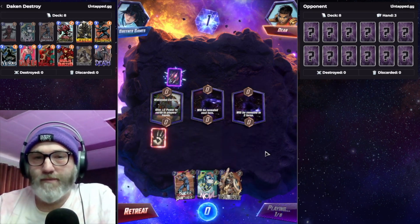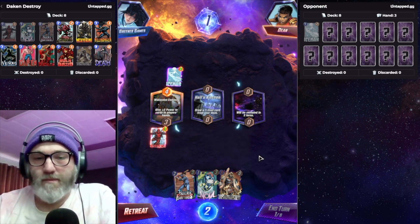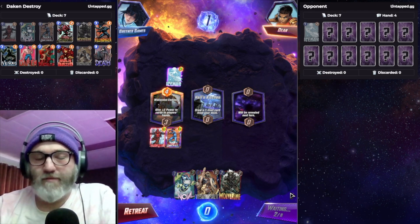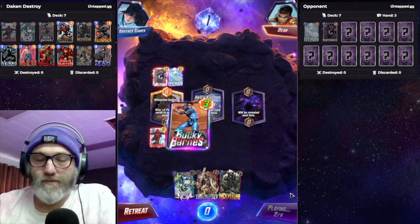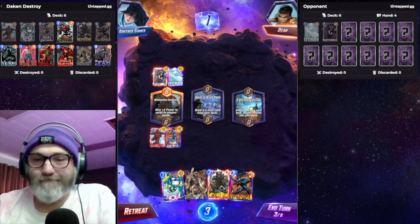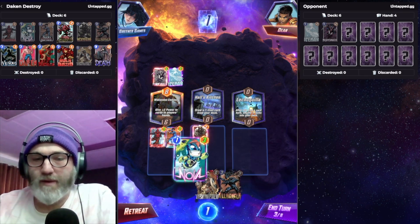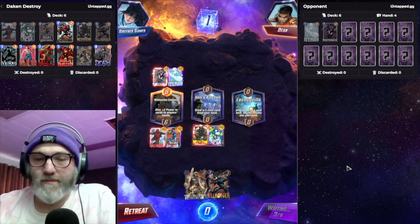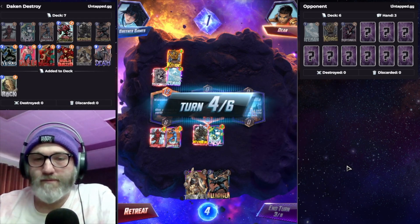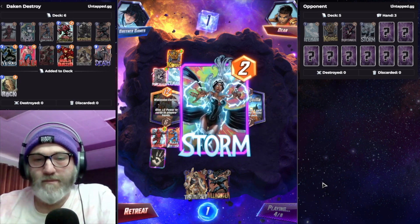Let's go with Deadpool first. That's kind of annoying. Maybe we go Bucky Barnes — really need Carnage. Just in case he has like Armor or something, I'm going to play Wolverine over here with Nova. So we Deathlock over here. Storm — okay, Storm.